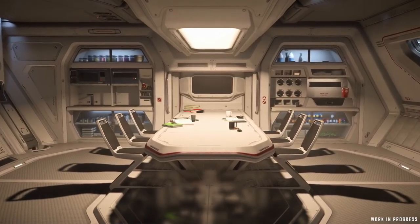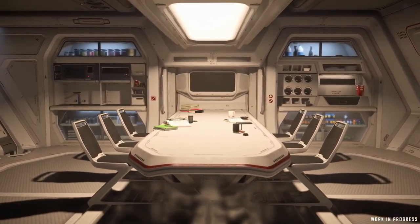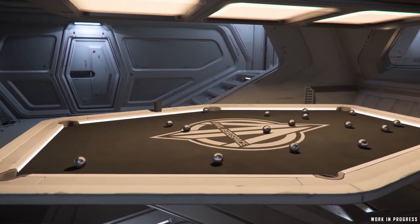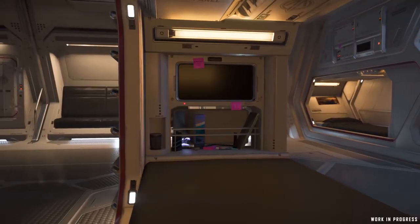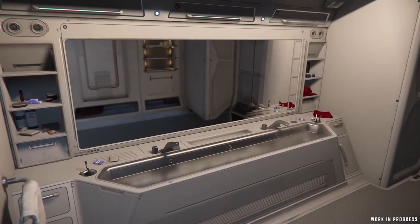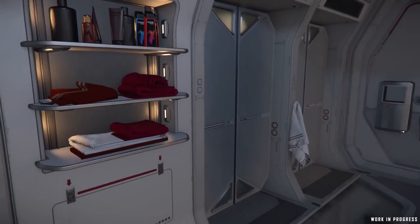Also on the habitation deck, you can't be a big ship in the Star Citizen universe without your mess hall, the rec room where Anvil seems to have invented hard mode for billiards with a six-sided table, and military-style crew quarters or billets, complete with all the amenities a person could need on extended voyages like bathrooms and showers and such.